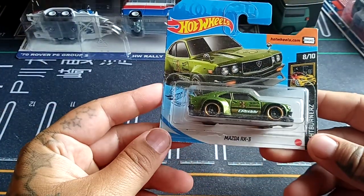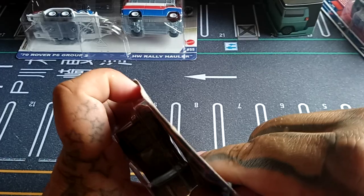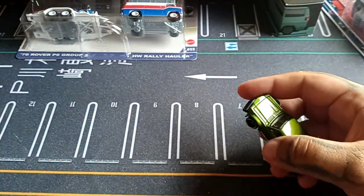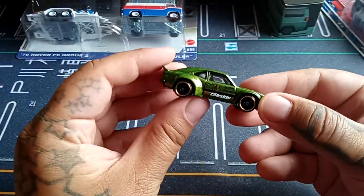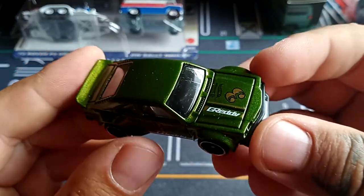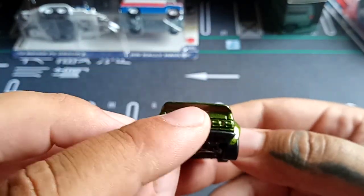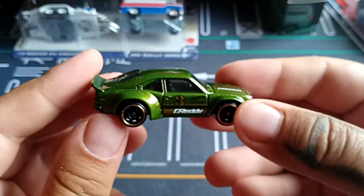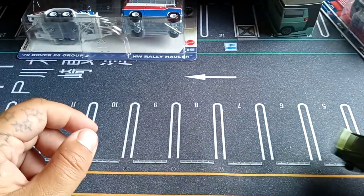Next up we have the Mazda RX3 from Night Burners. There we go — the nice green version, I really like this green one. There's some gritty detail on it. Looking closer at the front and back, we have a separate bumper and a wide body little RX3. I really really like this car.